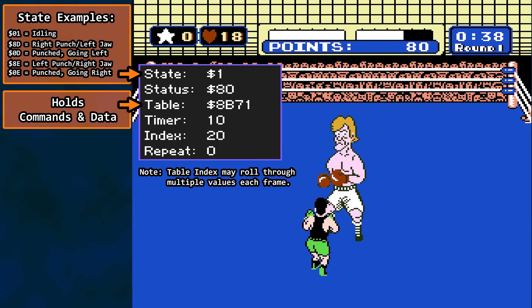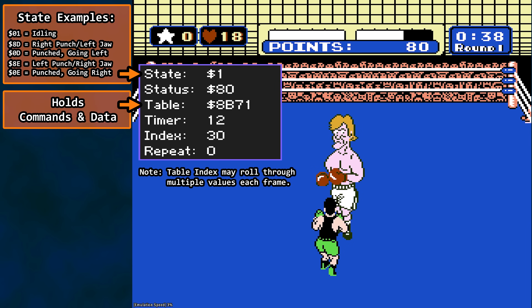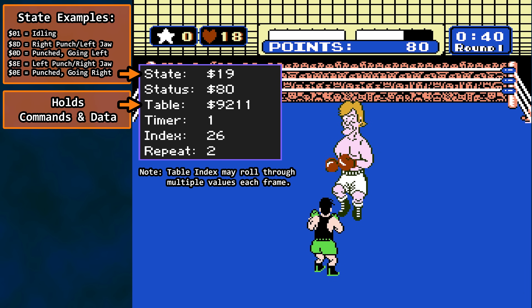Finally, we have a repeat counter. We may need to pull an item from our itinerary table that needs to be repeated a few times, possibly looping the table back upon itself using an earlier index value. That counter gets stored here. There are more items, but this should do for now. This is a set of core values in RAM for the opponent's state machine. You can see all the counting and switching that takes place even when Glass Joe is, quote, doing nothing.